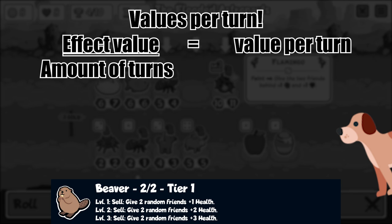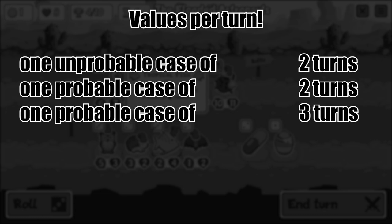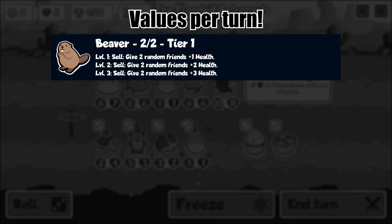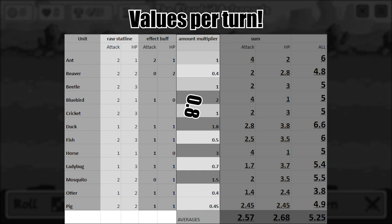How long do you keep a beaver in the first turns? As you don't play cycling yet, we don't take that into account. Sometimes you buy it in the first, keep it over the second, and sell it in the third. Sometimes you pick it up in the second round and sell it in the third. And sometimes you pick it up in the first and sell it in the second round — that last example is the least probable. So one improbable case of two turns, one probable case of two turns, and one probable case of three turns means on average maybe 2.4 turns. So 2 stats of the beaver's effect divided by 2.4 equals 0.83 — let's say 0.8. Calculating with so many decimals just fakes accuracy, so let's always try to round to one decimal place. What that means is that the beaver now has overall stats of 4.8. Turns out the beaver is pretty bad — no shit, Sherlock. I'm more happy with it now though.